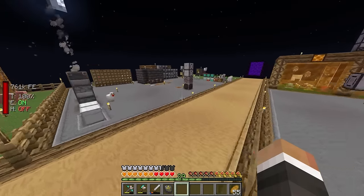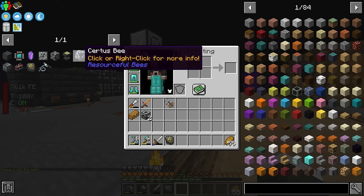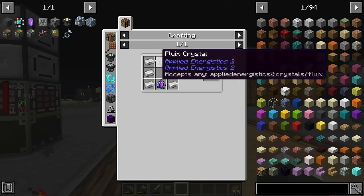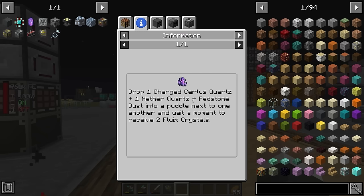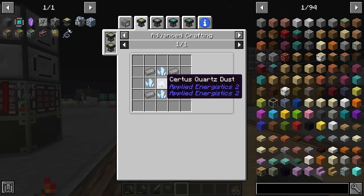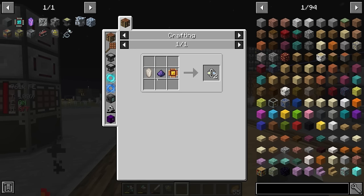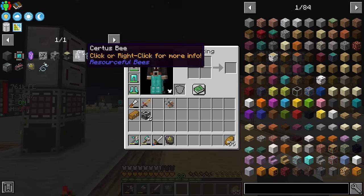While we wait for the steel casing, the next thing we should look at getting is the certus bee, because a lot of the recipes in Applied Energistics 2 require certus quartz. The charger requires fluix crystals, fluix crystals are made with charged certus quartz, nether quartz and redstone, and the presses are all made with certus quartz and certus quartz dust. In this pack we'll be going through a lot of certus quartz.